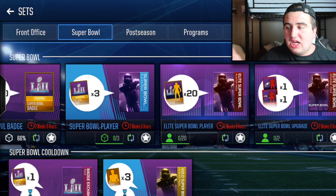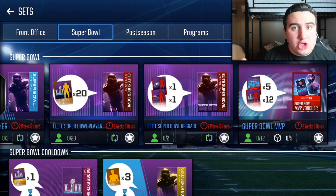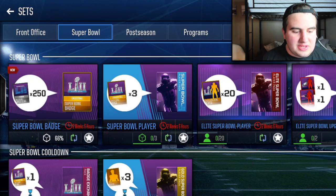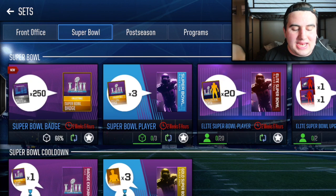That means you really only need about 10 to 12 days of consistent grinding to get yourself the Super Bowl MVP or Tom Brady. Keep in mind: two weeks minus six hours — 12 days. This is less than half of the time this set is going to be available. You can complete it, but you have to be consistent and have good time management. All badges go into the Super Bowl cooldown ASAP. All gold players go into the Super Bowl cooldown ASAP. If you have extra coins, open packs or snipe for an extra edge.